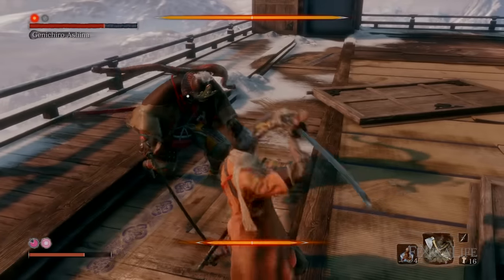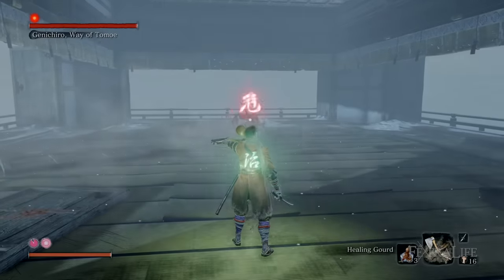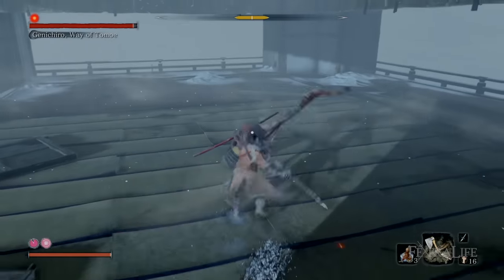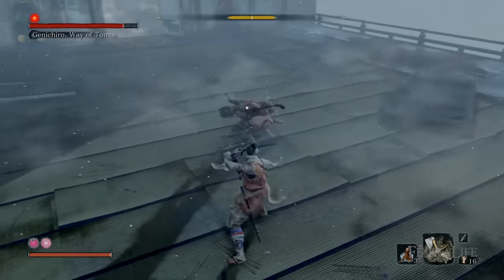In phase 2, get up on him as quick as you can and counter his thrust attack, as he almost always leads with this. Then the strategy is the same — you want to press the attack on him, forcing him to respond and building his posture meter as fast as you can, just paying attention for the lightning attacks.